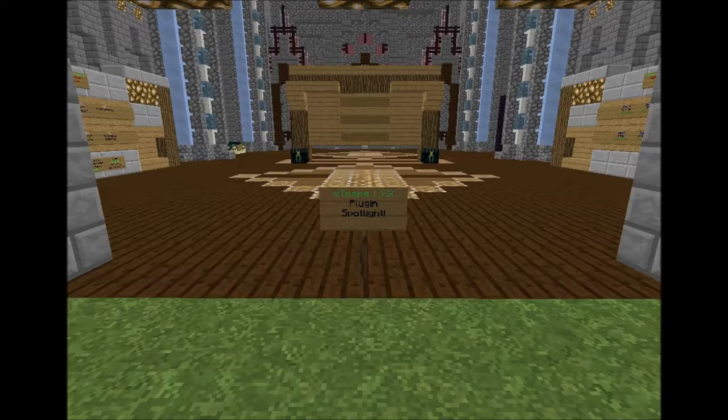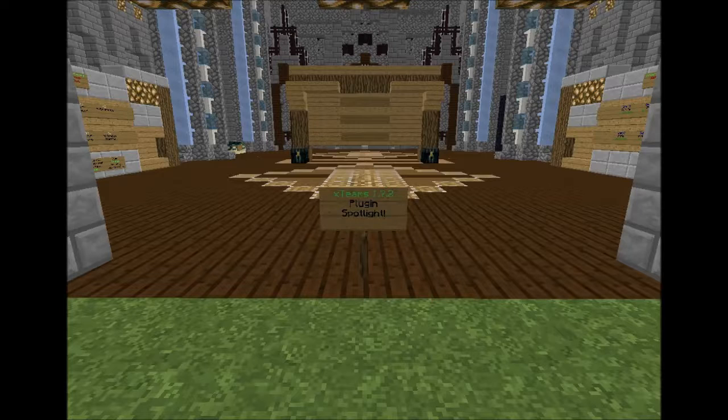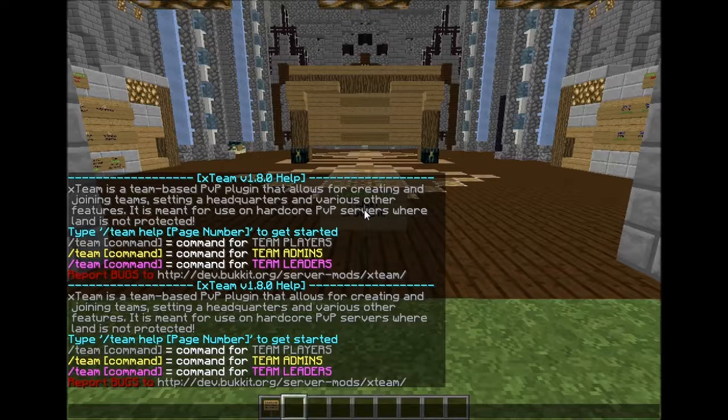Welcome back YouTube. I'm doing an X-Teams plugin spotlight for X-Teams 1.7.2. This is similar to clans — factions not really, it looks more like clans. This plugin was last updated for 1.5.2 and was finally updated for 1.7.2. I used to play on servers that had this plugin in 1.2.5. I want to show you guys the plugin and why you should use it over any other clans or factions, and I just like how it's set up.